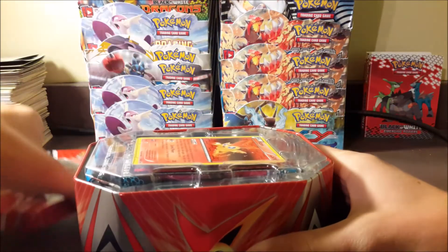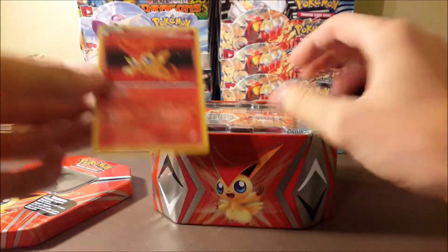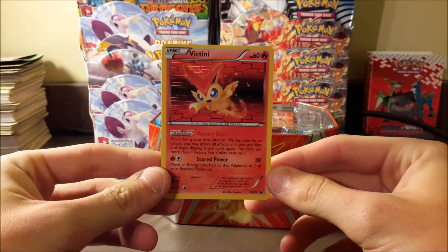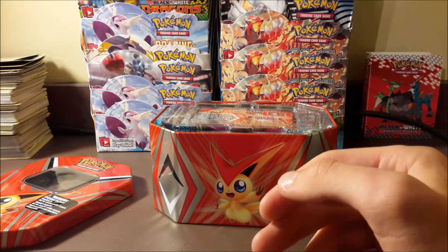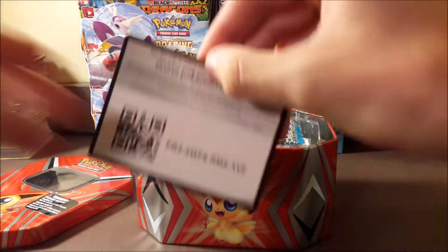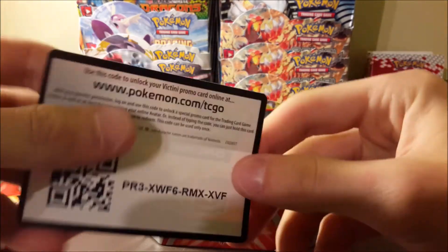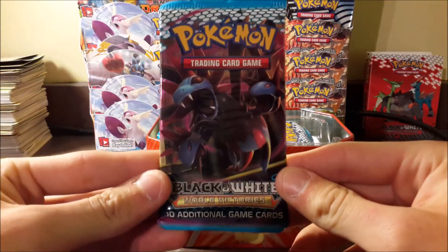Right off the bat we get the obvious card — the Victini holo, which is really cool. I don't have one yet. It is a promo, it's not just part of a set or anything, so that's really cool. Victini is a pretty cool Pokemon, and then on the inside here we got the code to get the Victini, which is pretty cool — I doubt many people have that.